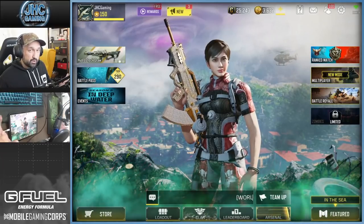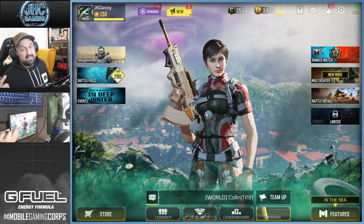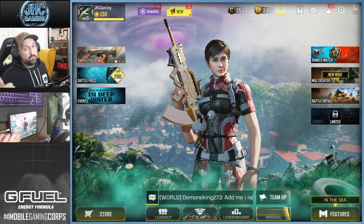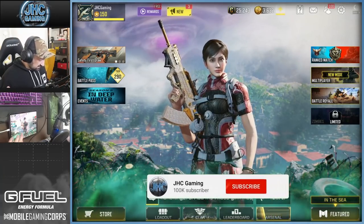Hey, what's up guys, Johnny here back with a brand new CoD Mobile video. Today the Season 6 update is here, and we have a new completionist camo: Aether Crystal. In today's video we'll talk about the new camo, how to unlock it, and what the real challenge is gonna be. Let's get straight into it.